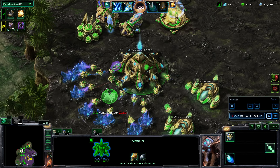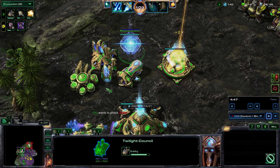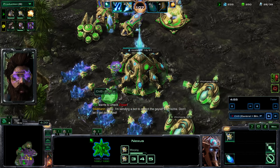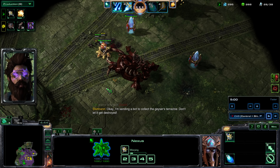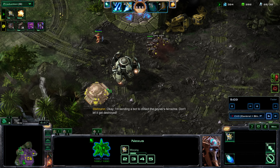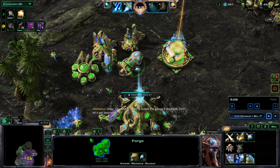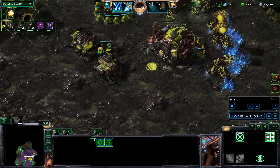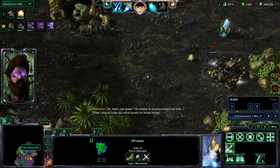I will still spend the next energy on sniping Void Rifts at five minutes and ten seconds. I'm sending a probe to collect the Geyser resources. Getting the Repair Beam — this will benefit me and my ally, since we both have mechanical units. My ally is sending his units to clear out that Zealot. I believe he made those out of the barracks, since he does not have a bunker yet. Bit unfortunate.